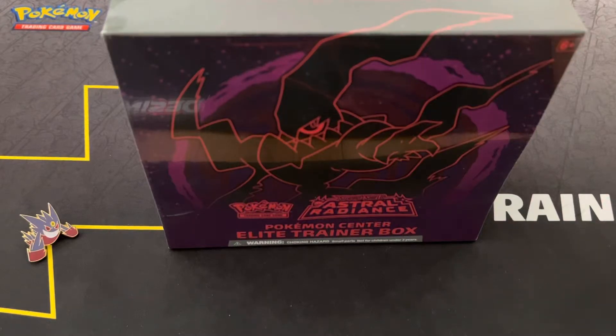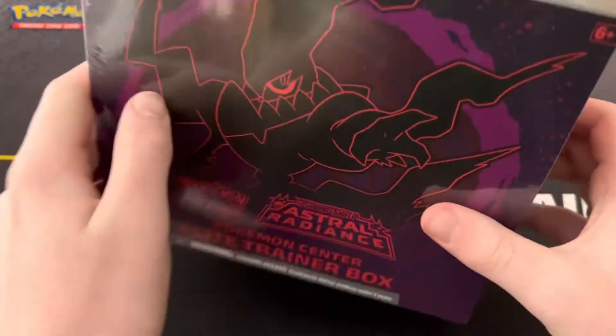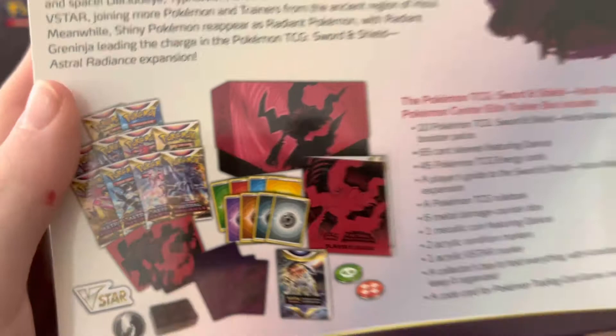Hello, today we're opening an Astro Radiance Elite Trainer Box. This is the Pokemon Center exclusive one. It's different than the normal one you buy at the store — you have to get it on the Pokemon Center. It comes with two extra packs, ten packs in total.